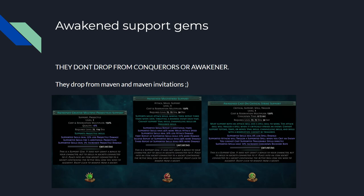Awakened Support Gems no longer drop from Conquerors or the Awakener. They now drop from Maven and Maven Invitations, but they're still core.